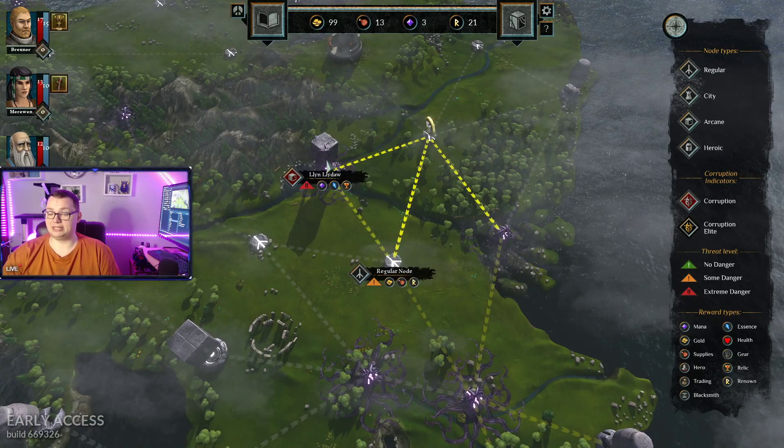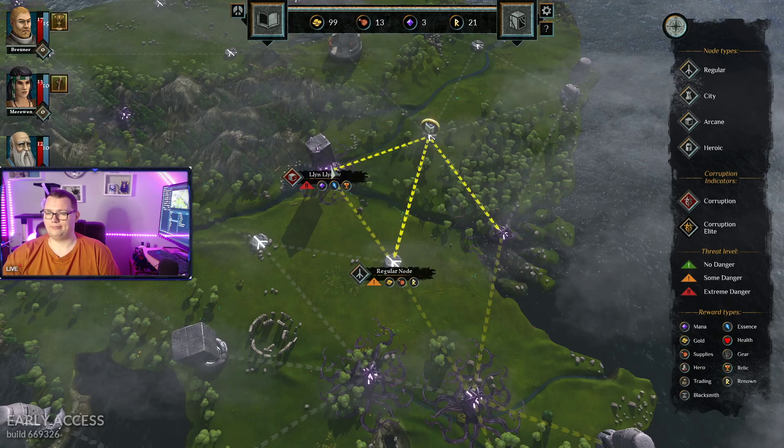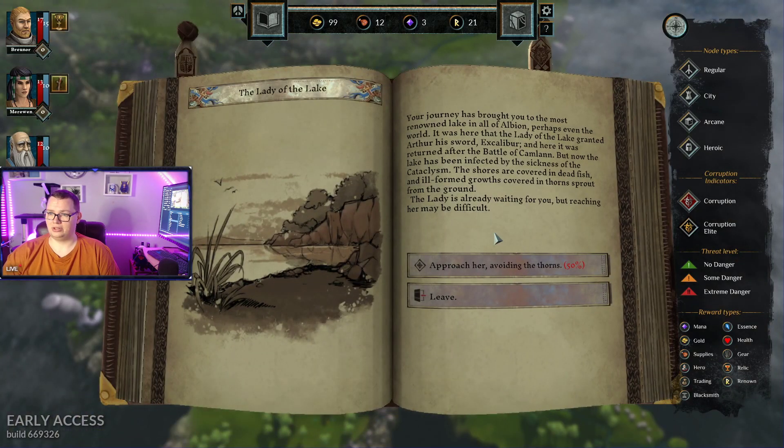This one's gonna be real dangerous, but there's a chance for me to get a relic. This journey has brought you to the most renowned lake in all of Albion, perhaps even in the world. Oh, it's the Lady of the Lake! It's here where the Lady of the Lake granted Arthur his sword, Excalibur. And it's here it was returned after the Battle of Camlin. But now the lake has just been infected by the sickness of cataclysm.